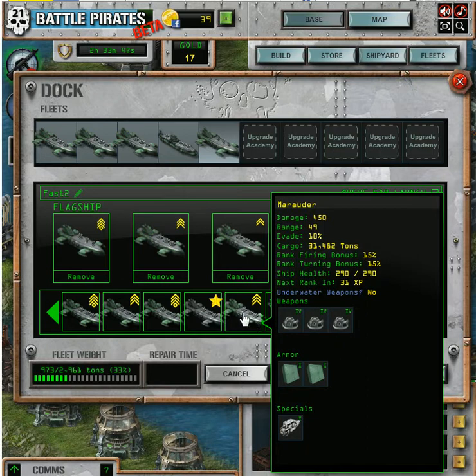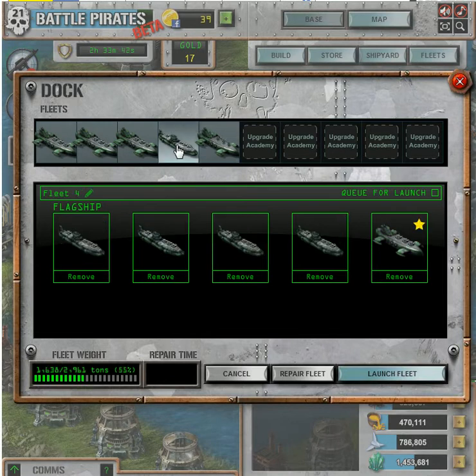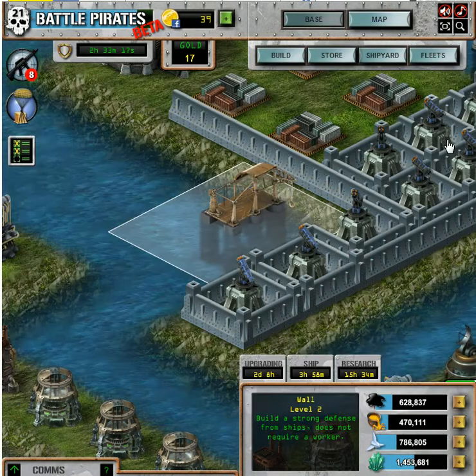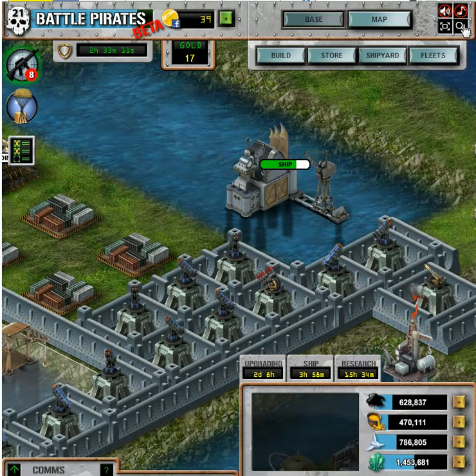I'm building five battle barges with engines and hardened hulls with Thuds, with the idea that these are for ferrying cargo — use the Marauders to kill the ships and the battle barges to carry it. Then I want to build a separate fleet of battle barges that can take out a base.